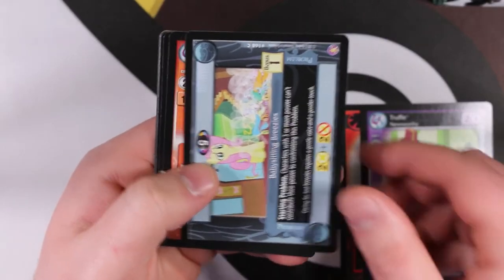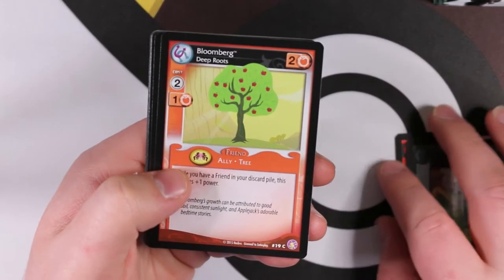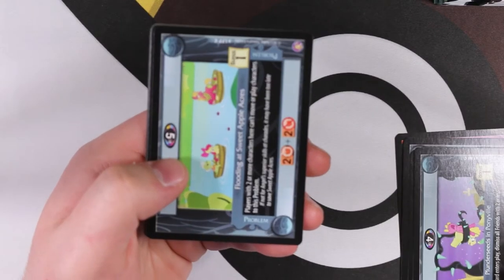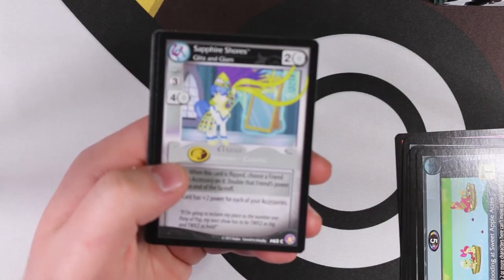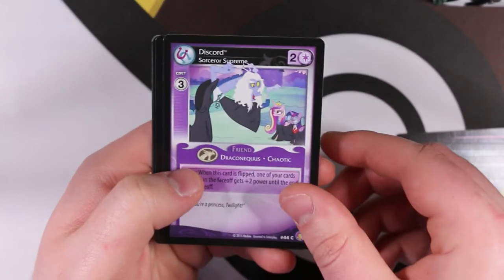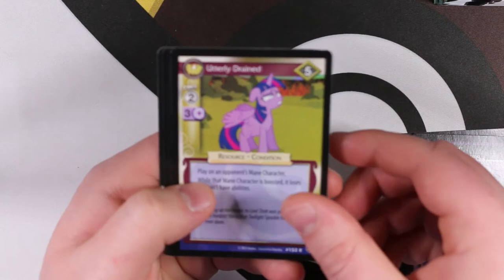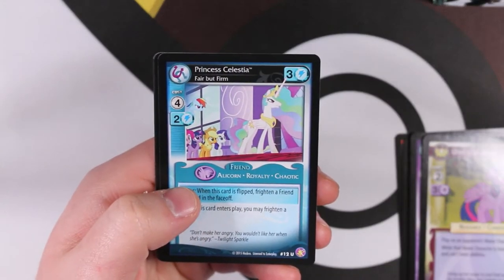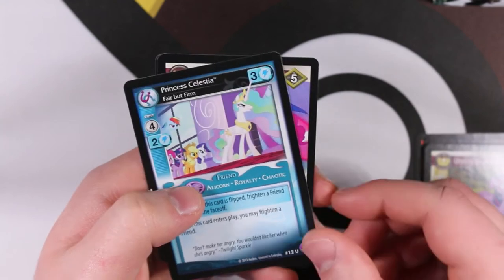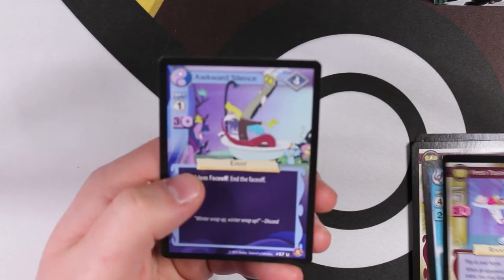Babysitting Breezies, Bloomberg Deep Roots, Plunder Seeds in Ponyville, Flooding at Sweet Apple Acres, Sapphire Shores Glitz and Glam, Discord Sorcerer Supreme. Our rare was Utterly Drained - I almost went past it. Also Princess Celestia Firm but Fair, Fresh Pastries, and Awkward Silence.